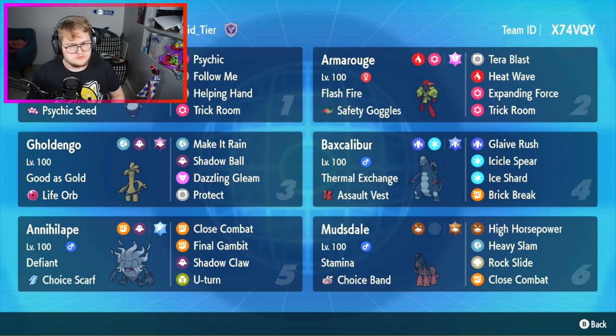Specifically for most of the time against Hydreigon and maybe even other dragons, because Hydreigon has been running amok quite a bit. Then we've got Goldengoo, which is pretty standard, and then we've got Baxcalibur with the best animation - that is glaive rush. Of course Annihilape, because I think Annihilape is pretty much the best Pokemon right now. And lastly we've got Mudsdale with stamina and choice band to hit things really hard. This team actually won our first Belgium VGC local, made by alias. You can get the rental code here: X7FQVQ Y. Definitely check out the team and I hope you guys enjoy the video.